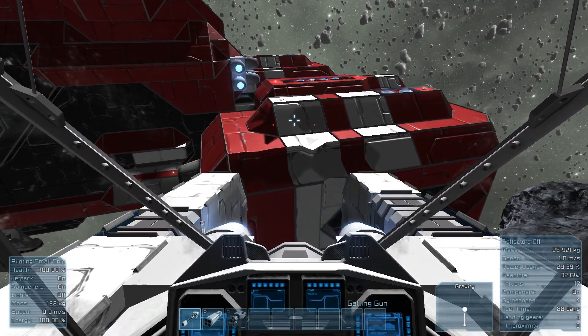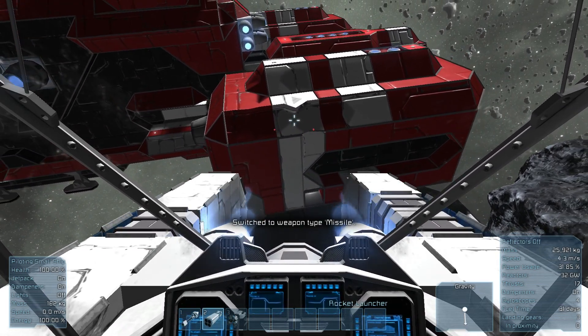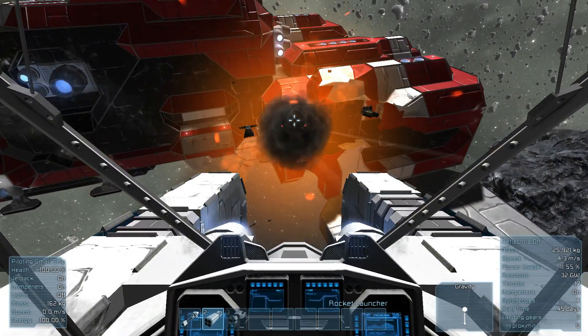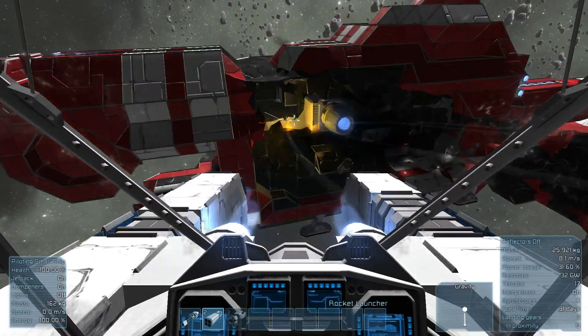The Gatling guns actually do rotate, but on this ship they're a bit out of view. You can also launch missiles which cause huge amounts of damage, even to large ships. Look at that hole — with the ammo you could just cause endless destruction to anything in your path with these things.